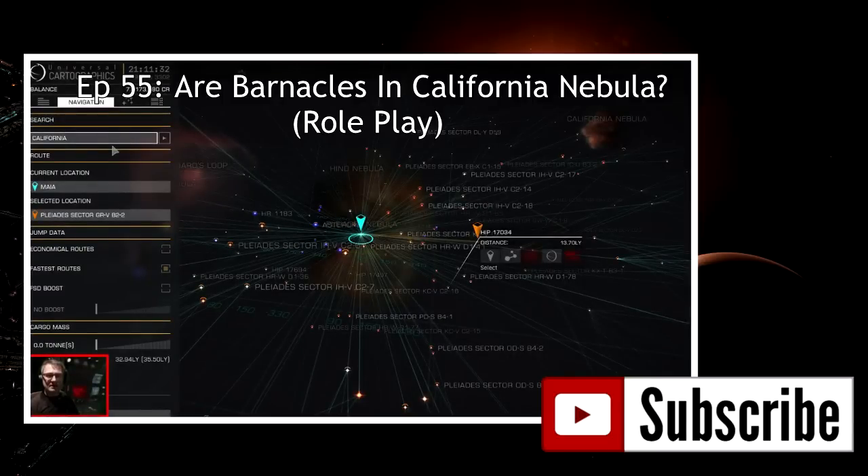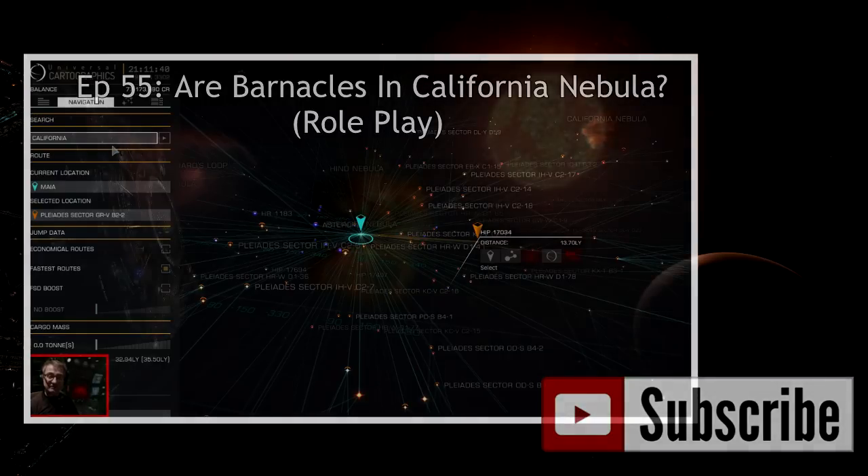Commander's log, 19th January 3302. Today I'm going to be doing some research - I'm going to be getting a UA, an unknown artefact, and I'm going to take it to a different nebula. The reason for this is because the science boffins believe that the barnacles we've recently discovered only reside in nebulae, and I'm kind of putting two and two together. Since a UA points to the system with...